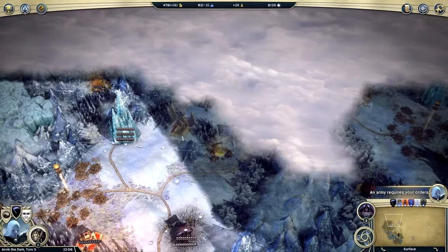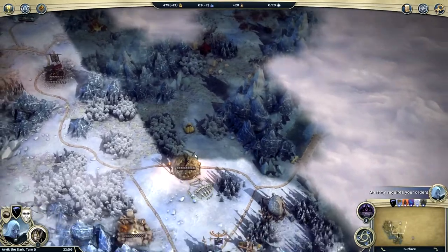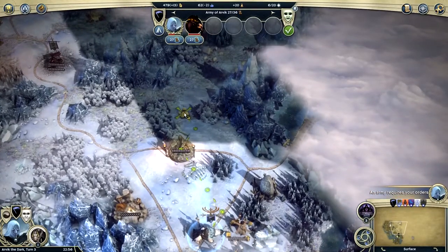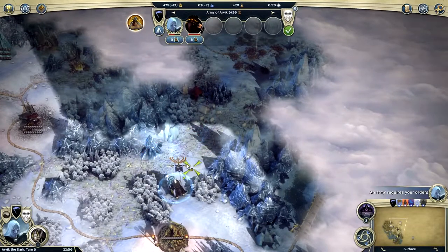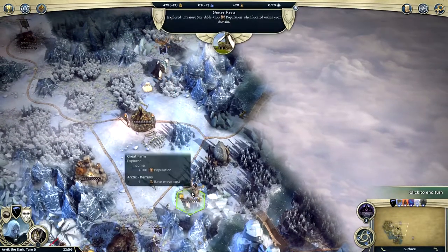Trading post. There's some haste berries over there and some more stuff over here. We're going to explore a little bit because it looks like there's more stuff to do. So you are going to come over here and over here.